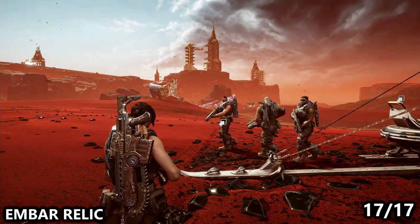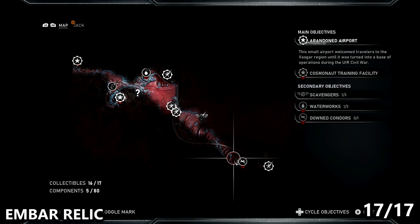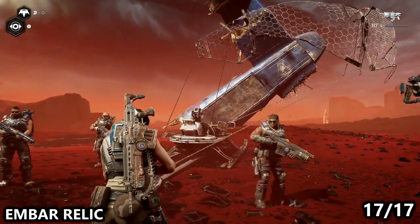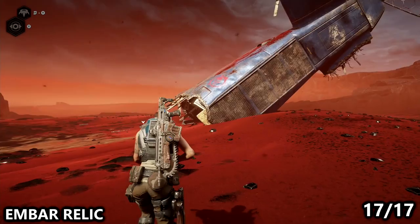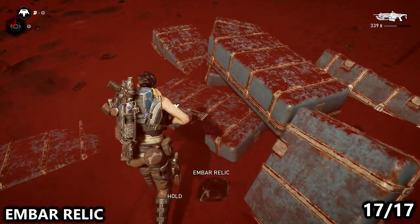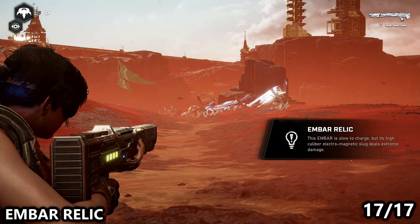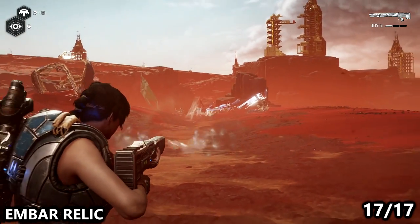Last but certainly not least is the Embar Relic, found near the Fallen Condor — specifically at the tail of the Condor, kind of separated from the rest of the crash. This variant of the Embar has a really long charge up but does a lot of damage. That sounds really useful, but an Embar is usually a one-hit headshot kill anyway, so the extra damage doesn't really benefit you all that much. If you do have all 17 of the relic weapons now, you might want to try to get a kill with all of them in order to grab the achievement Relics of the Past.